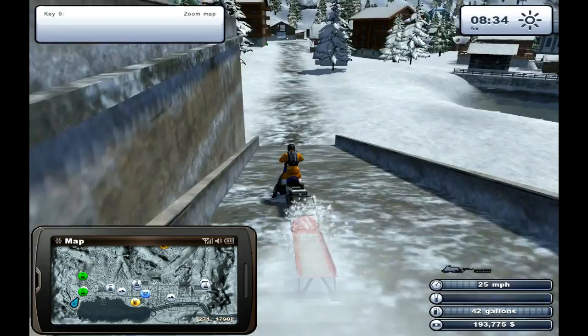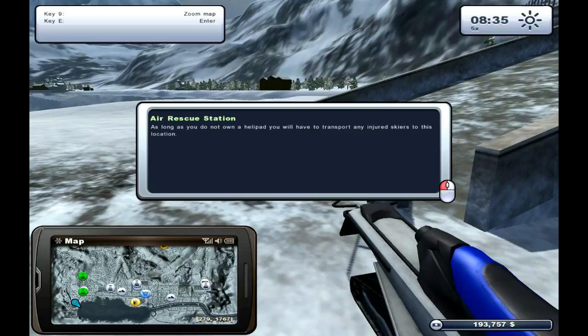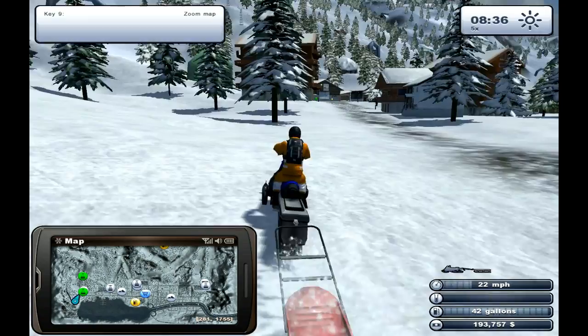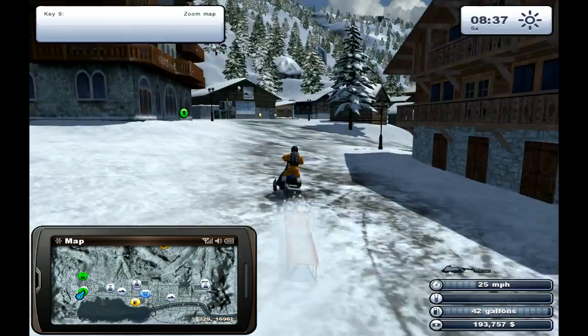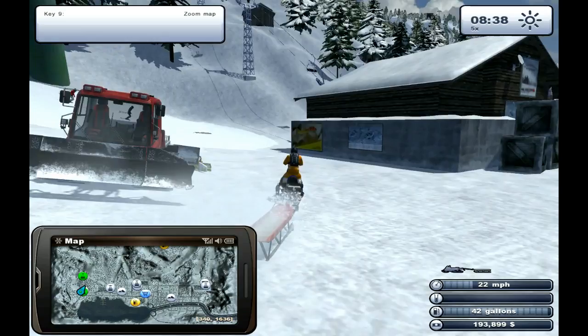So I guess these missions try and update you on your fleet. Let's see what that's got to say. As long as you do not own a helipad, you'll have to transport any injured skiers to this location. So yeah, these missions — I think they update you on your equipment and what you're going to use. That's fair enough, so I'll pop my stuff here.